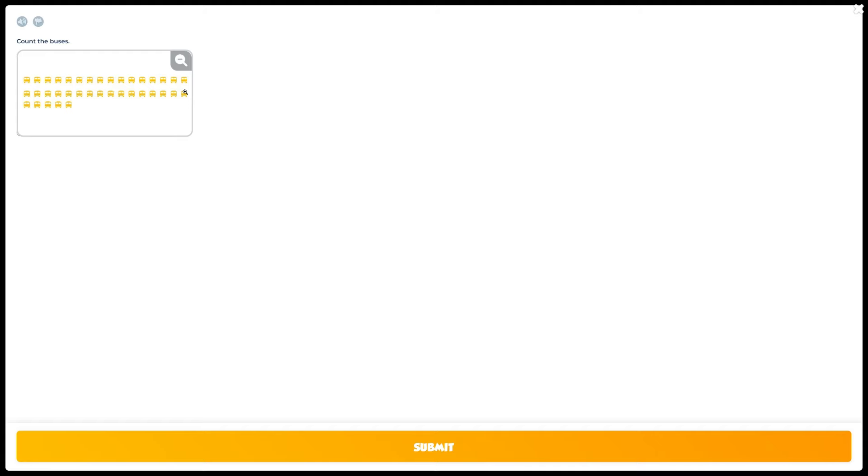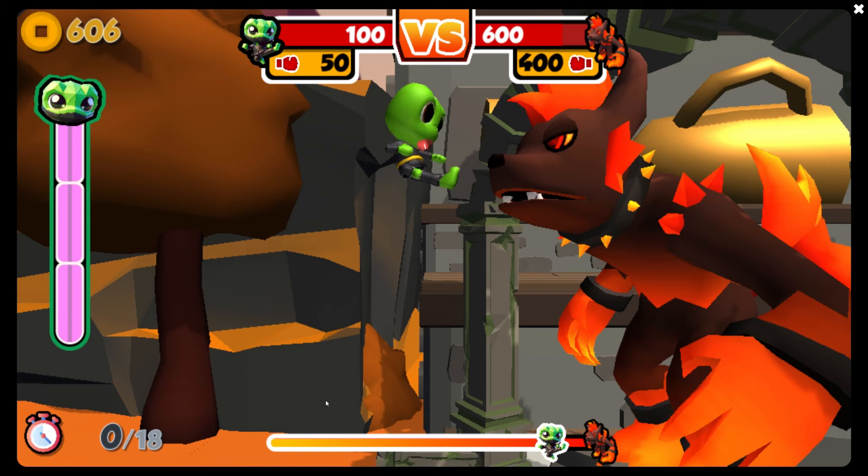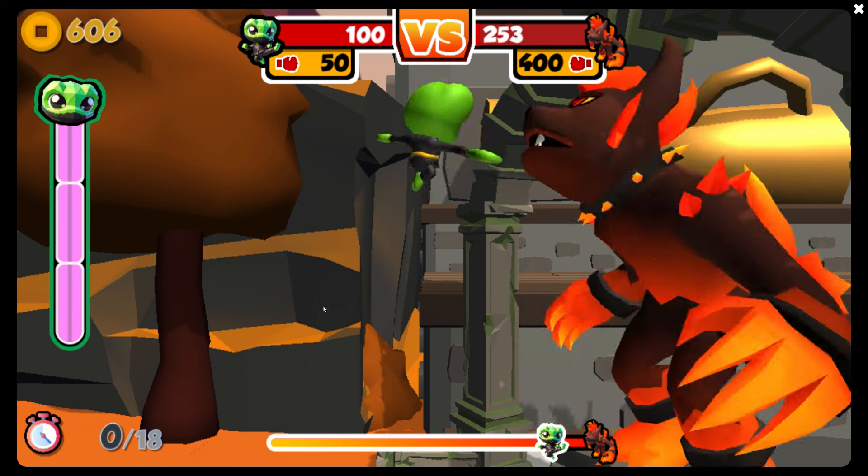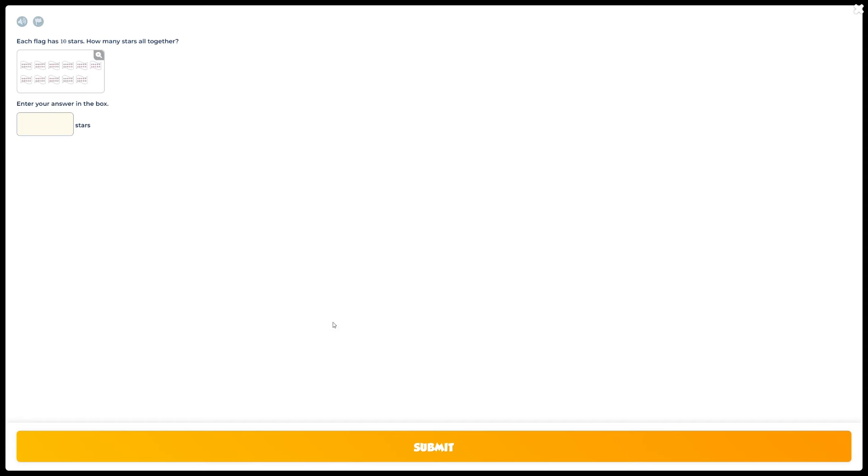16 plus 16 is 32 plus 5 — that should be 37 if we counted correctly. Awesome, and there we go. How many dots? 10 plus 8 — that is 18. And one more hit and we are on. All right, so each flag has 10 stars.